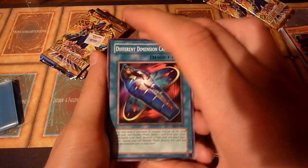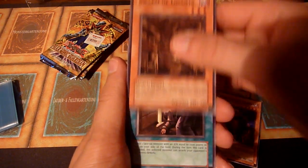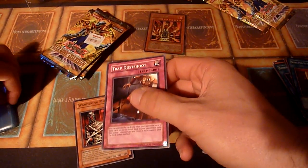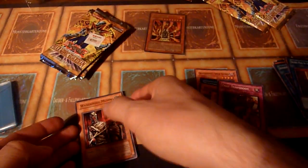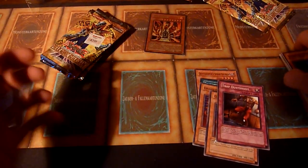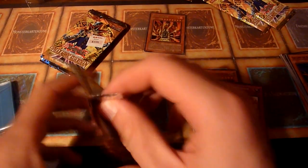Okay, Different Dimension Capsule. Swarm of Locusts. Secret Pass to the Treasures. Trap Dust Shoot — there we go, the first money card. That gets us value right away. Wandering Mummy. Card Shuffle. Eight-Claw Scorpion. And Swarm of Scarabs. So one secret, one money card, and five more packs to go.